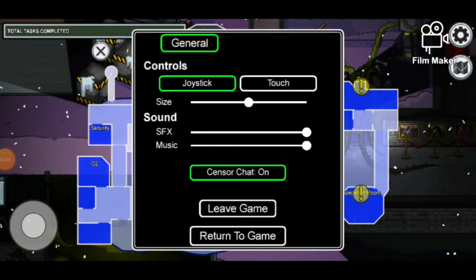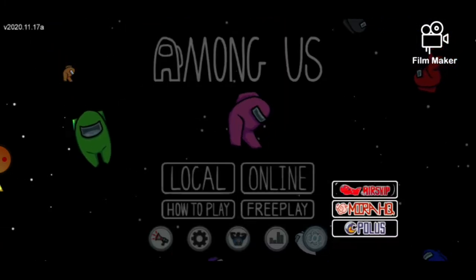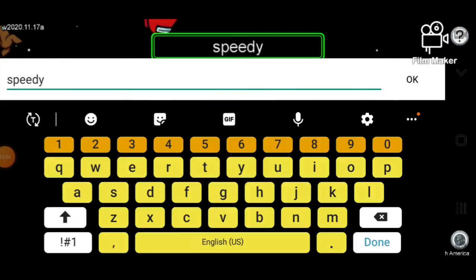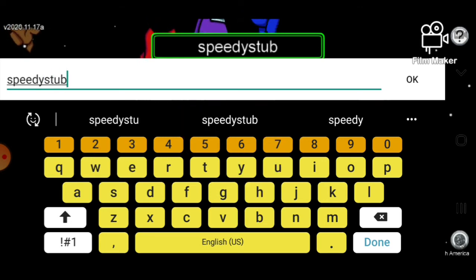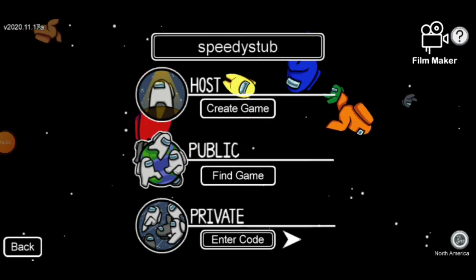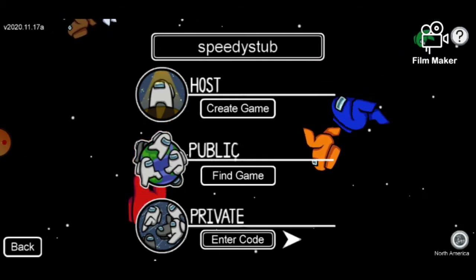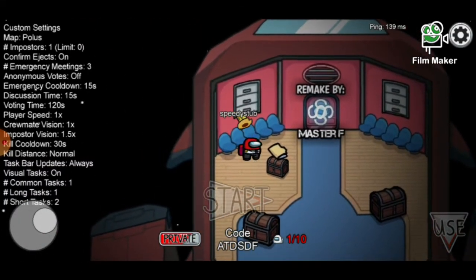Now it's time for an actual game of this, so let's leave and try to find a good game. First we'll do the airship thing, then probably invasion. Let's change our name to Speedy Stop - that might be the new name for our channel. What do you think? It would be a good new name instead of Speedy the Stubby Spaceman, which is a bit long and kind of weird.